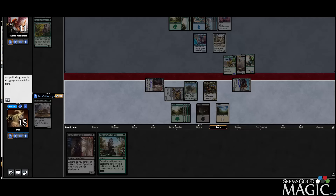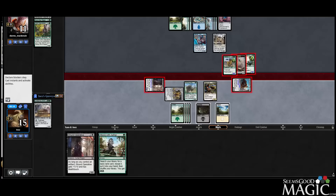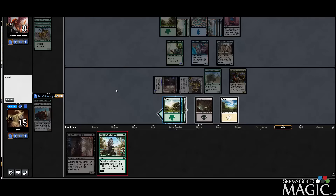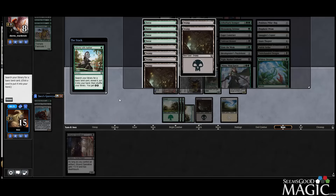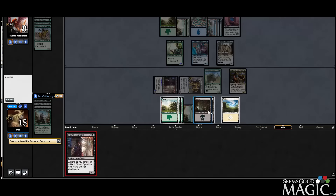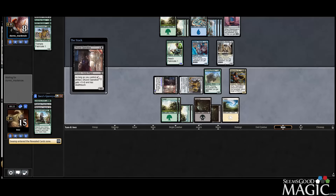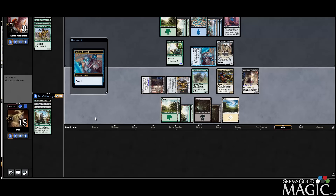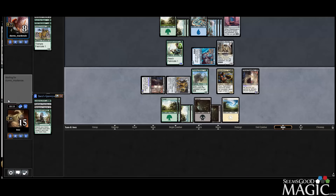We will kill the Outrider and the Servo token. What's going on here — what am I missing? Why did my opponent do that? I'm actually unsure. I feel like I'm missing something — I'm sure a commenter can pick up on it, because my opponent seems like a sharp person. So why would they have triple-blocked? What were they fearful of — a combat trick I guess? But wouldn't I have attacked more aggressively if I had a combat trick?